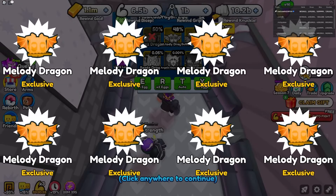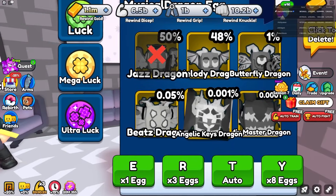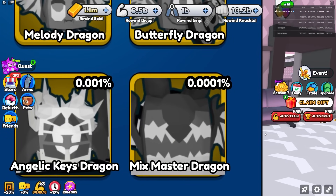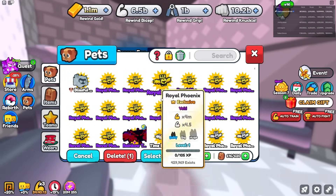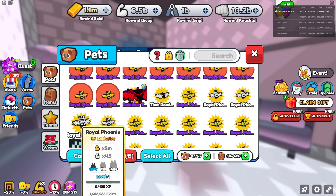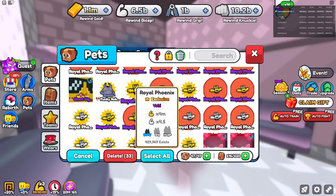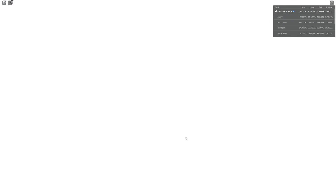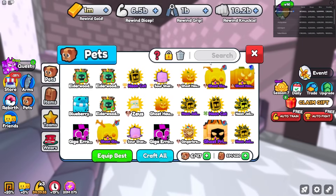Continuing to open the 5k gold egg to get Melody Dragons and hopefully the rare Ink Master Dragon. Since I'm getting better pets, I can delete the Royal Phoenix pets now — I'm not going to be using those anymore. Deleting all 41 of them and opening more eggs for Melody Dragons.